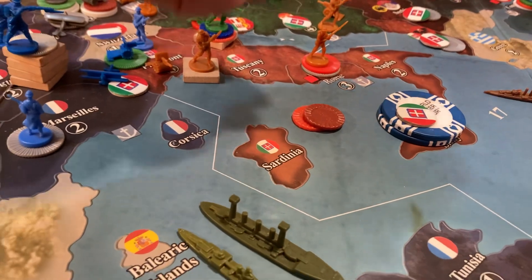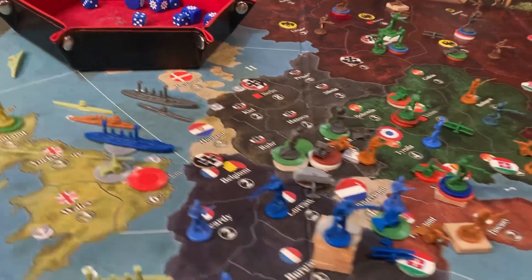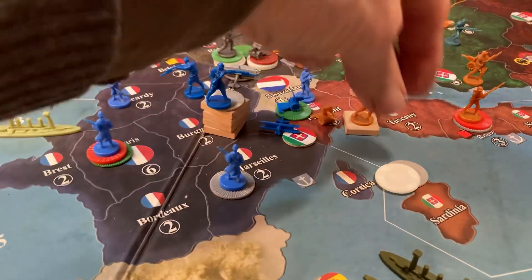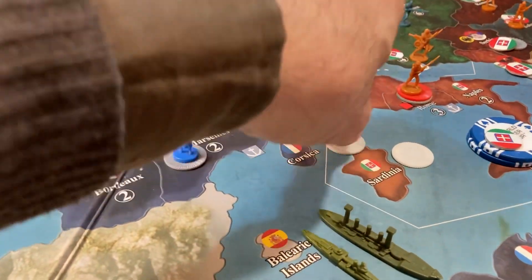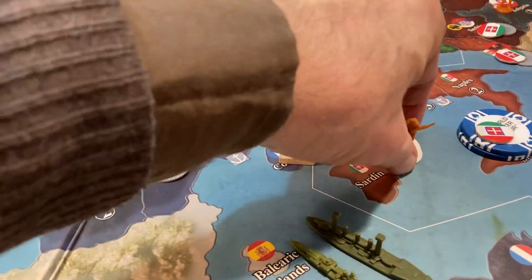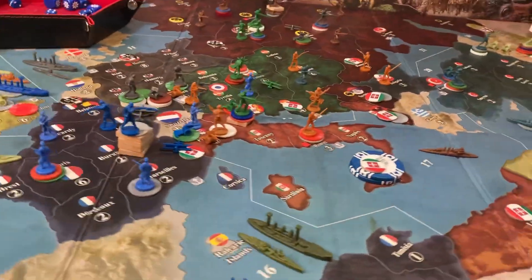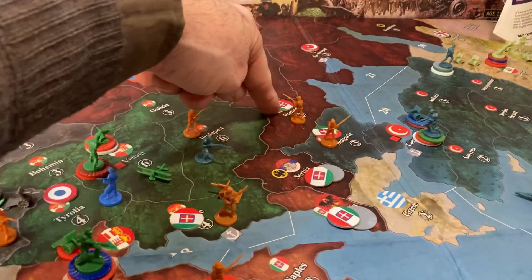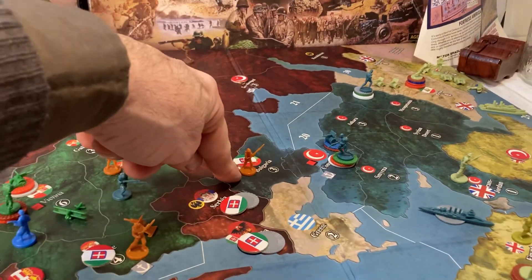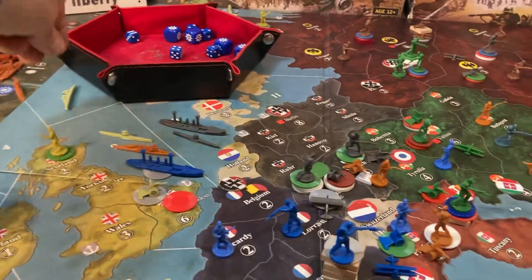That's 5 — yep, that's another 10 chip. I'm going to use 2 of the white chips to represent that. White chips are 10s now. One infantry, one artillery in Trieste; one infantry in Budapest; one infantry in Romania; one infantry in Bulgaria; one infantry in Serbia; one infantry in Albania; and a cruiser up in C-Zone 9 — I don't think I'm moving that. And that would be Italy.